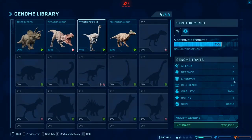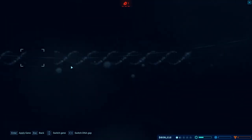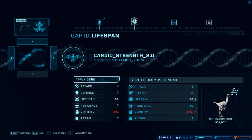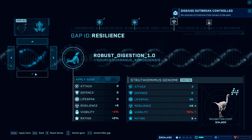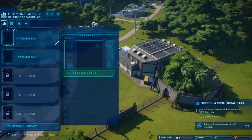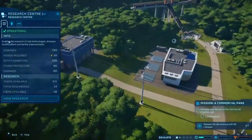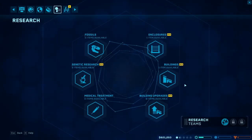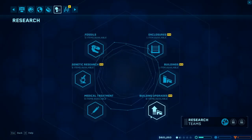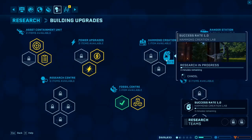If we modify it and add genes that will make it live longer, it will be perfect. Lifespan — that didn't increase it. So we don't have anything that could increase its lifespan. Let me do this — incubation speed, no. One of the abilities here — success rate. Oh no. I just spent a lot of money on the wrong thing.